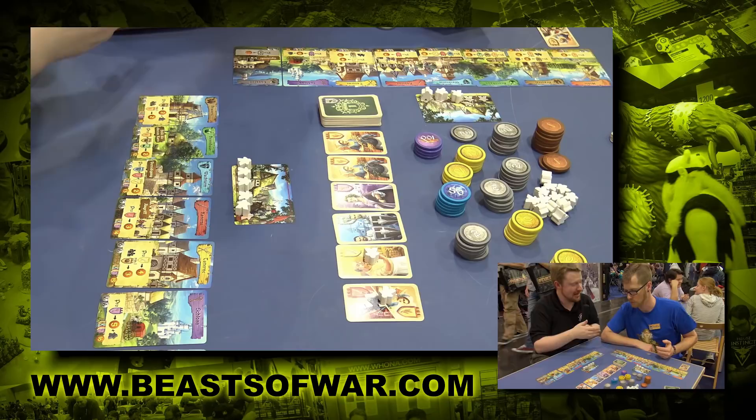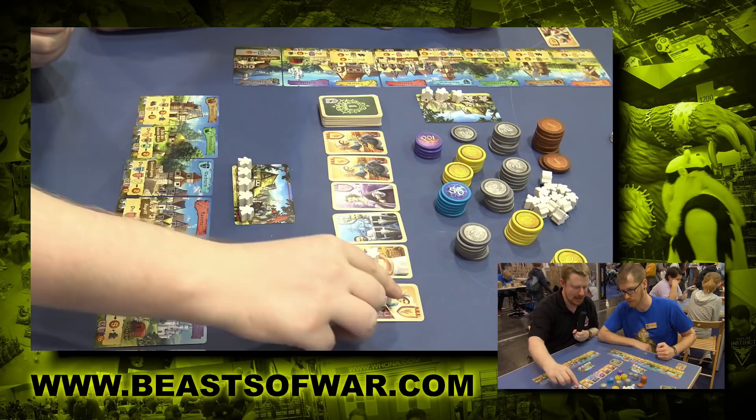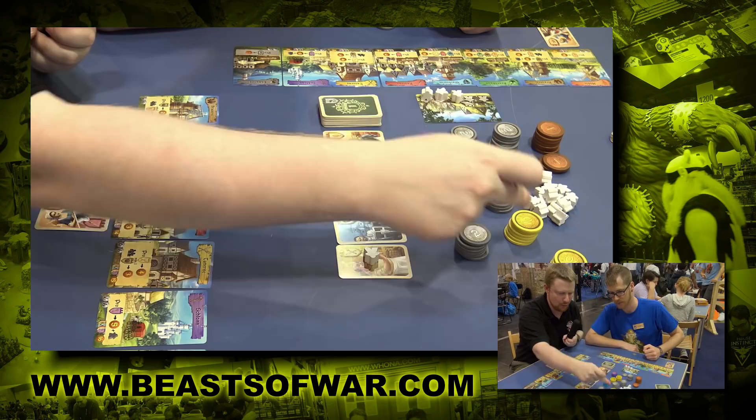Since Freddy's going down the milling route, I'm maybe going to go down the aggression route a little bit. I'm going to take the barracks. So I take this one and place it in my barracks. I put this meeple into the reserve — you get one point. And I love that it's bronze, silver, gold, diamond.